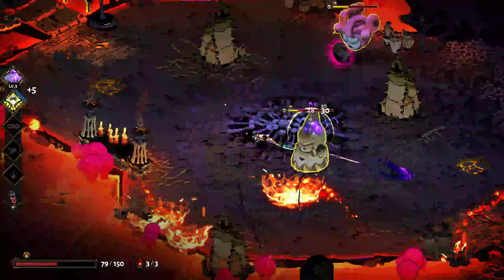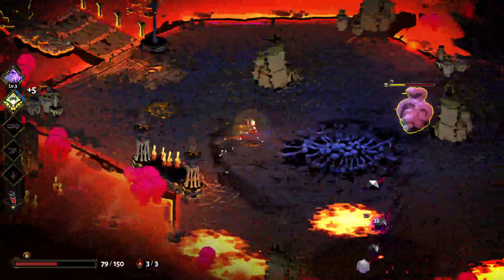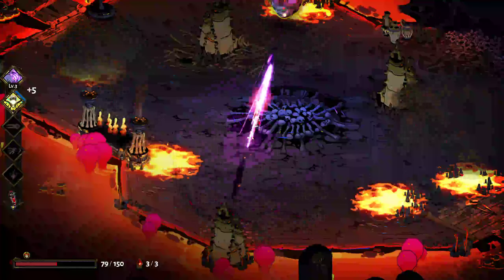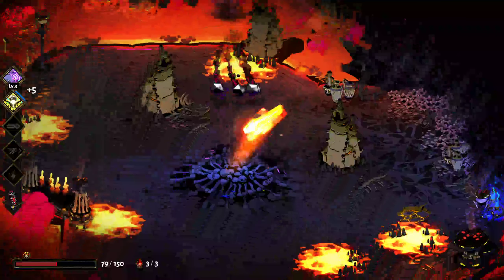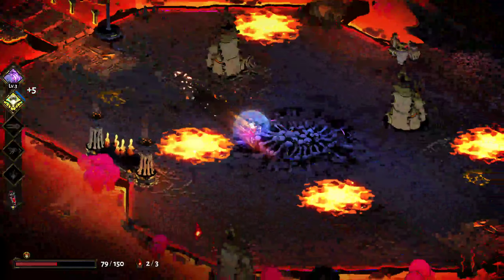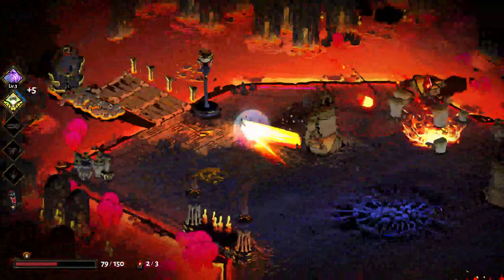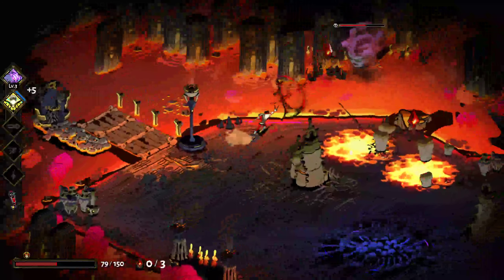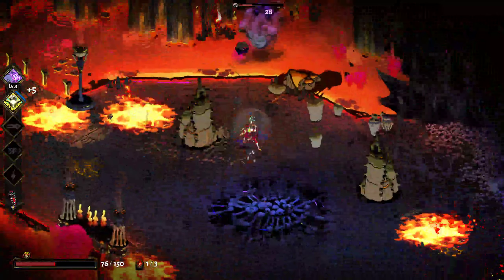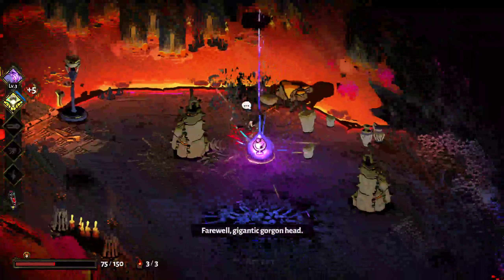There's the little Gorgon head rock guy - gotta be careful. The Gorgon head can turn you to stone and then drop on you, so it's probably better to take him out first. The trick is to let him see you, then go after him when he comes down - he'll pause and then drop. I think he died because he landed on some explosives. Once he's out of the way, the Gorgon herself is easy - you just gotta dodge her stone projectiles. Farewell, Gigantic Gorgon head.